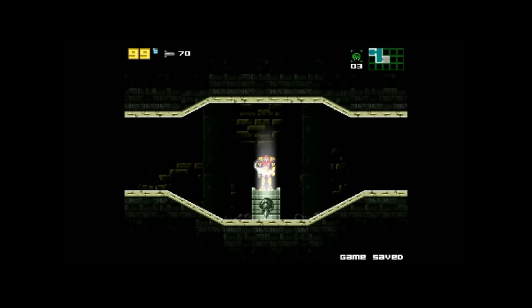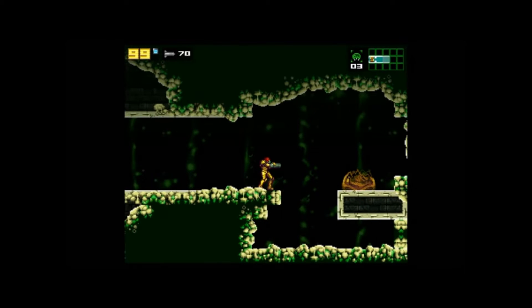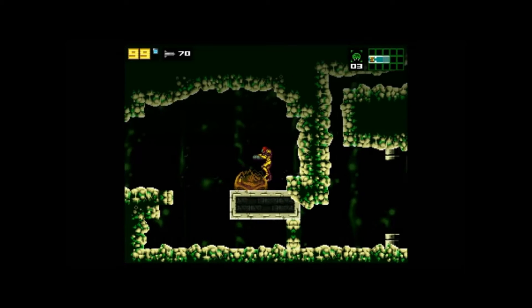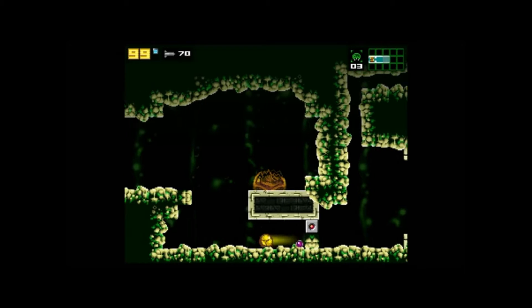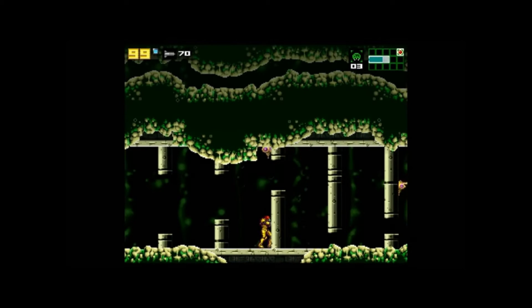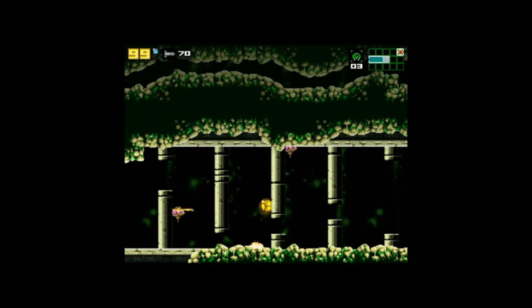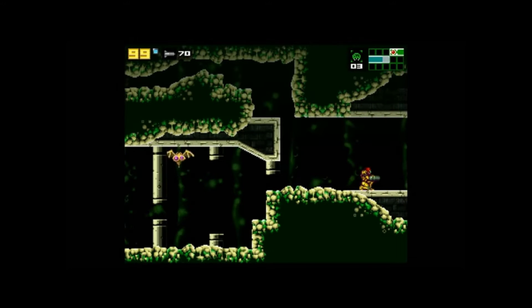Another save station, which is nice. And another one of these Metroid cocoons. Are we not getting our logbook updated with whatever this area is? Are we seriously not? Okay. We probably will in the next screen.